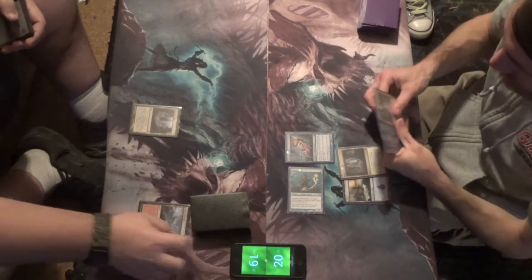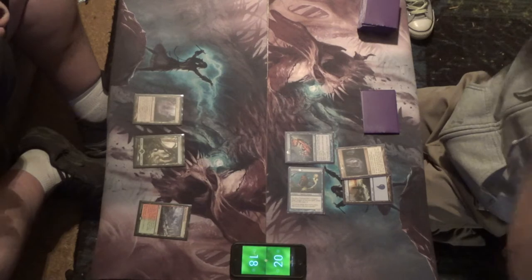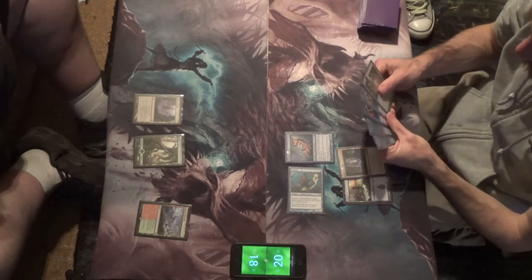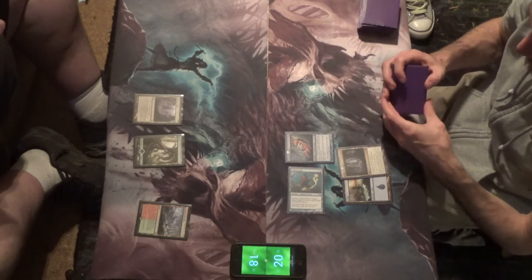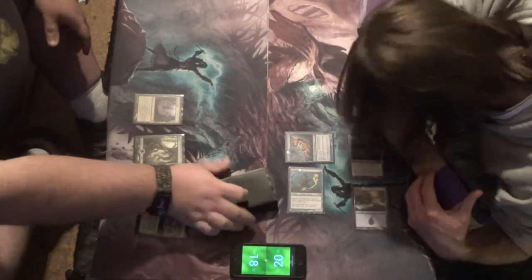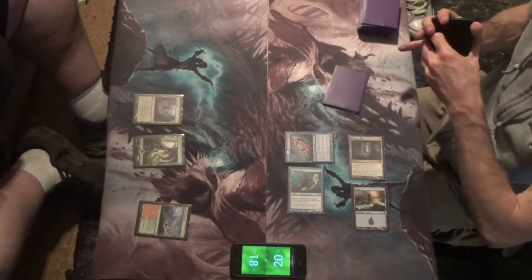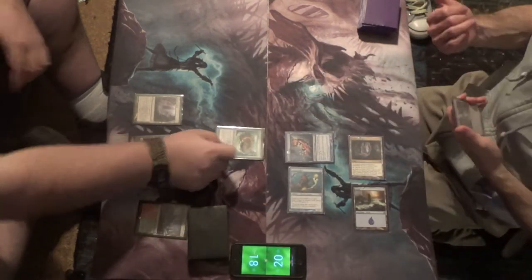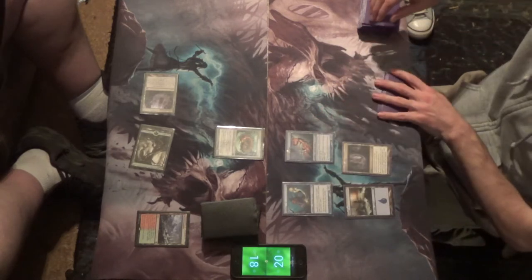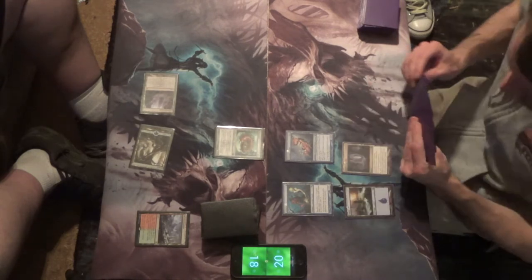You'll see though — we have some shenanigans going on. He's gonna fetch a Wooded Foothills, pay his one life, get a forest. I think it's an Icarclaw Mirror he's gonna go after first. His list has four Glistener Elves, I think it's two Necropede, three Icarclaw Mirror, three Blight Mamba, and of course the four Ink Moth Nexus. So we know what he's trying to do — he's trying to get the two-for-one here, because Necropede when it dies distributes a minus one, minus one counter. So you see two one-toughness creatures, you know what's going on.